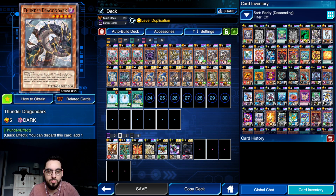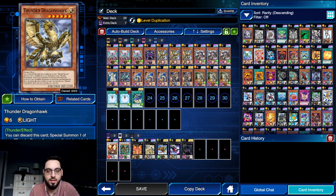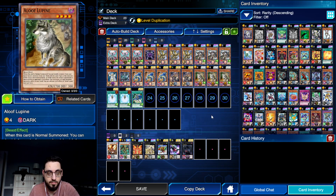Dark will trigger to add Hawk to hand, Roar will trigger to summon another Roar, and then Hawk can discard itself to either A, summon Roar, to then Xyz with both Roars into a level 6. Or you can B, reveal Hawk, target Aloof to level dupe. You don't even have to summon anything - you can just Xyz with the Roar that was summoned off of Roar and the Aloof that is now level 6 to make rank 6. And then Hawk can summon back the banished Roar, which you can then sit on the field and float with.